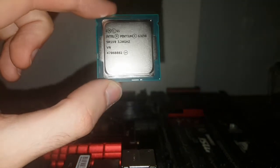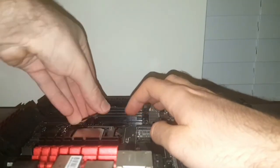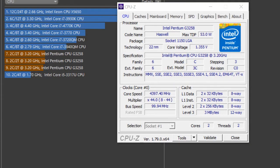Today we are going to be looking at the fully unlocked Pentium known as the G3258. It is Haswell-based and it features 3MB of L3 cache. There are only 2 cores and 2 threads — there is no hyperthreading at all — so it's just your standard run-of-the-mill dual core, and it's a Pentium that you can overclock.